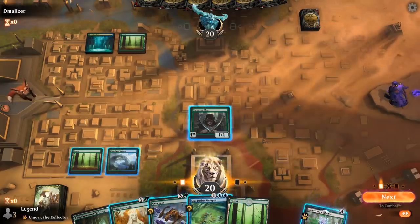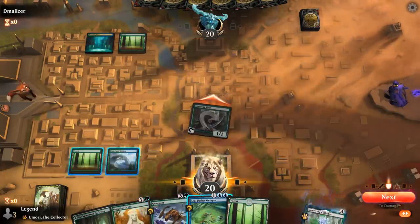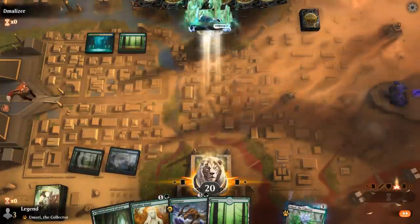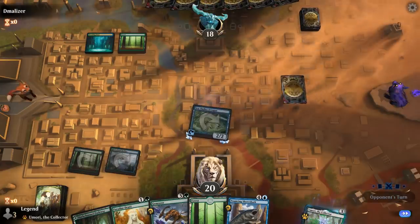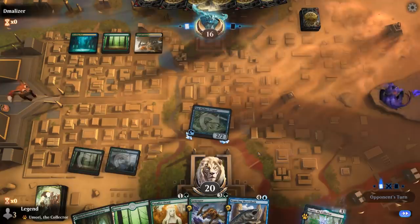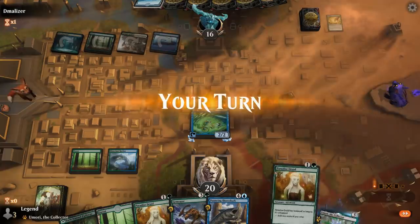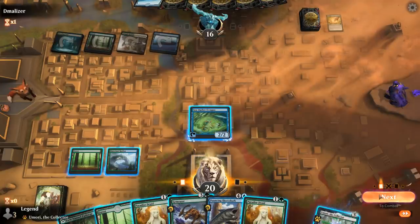We could go for octopus to draw a card, or play Paradise Druid to develop our mana. I kind of like the octopus plan here. The opponent is on Cultivate, so they're ramping — which is going to make it pretty difficult to lock them out with our land destruction plan. We'll probably just attack for two, play Paradise Druid, and take it from there.